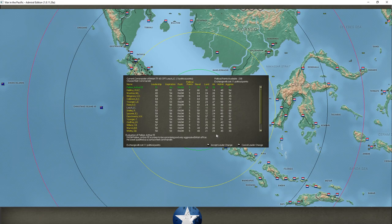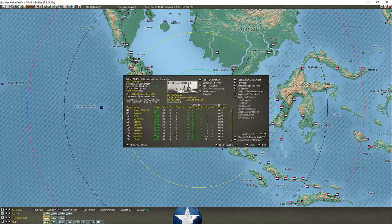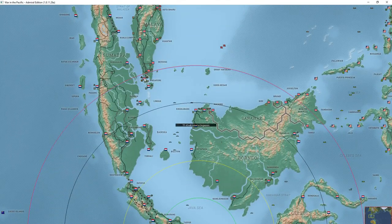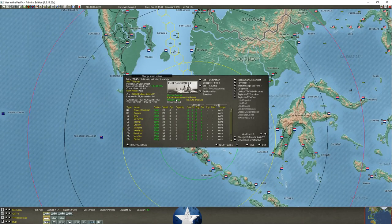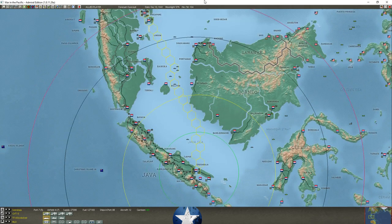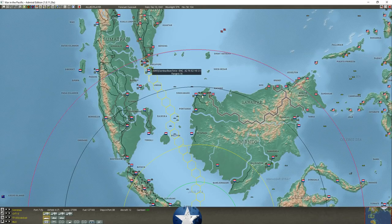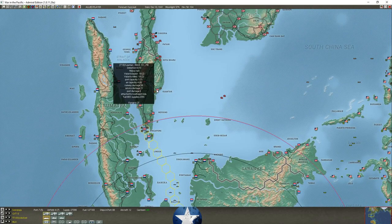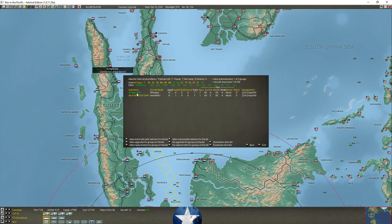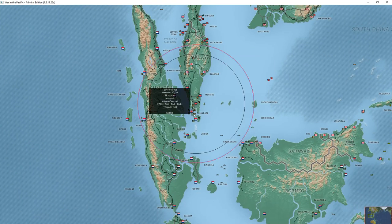We're going to pick our admiral — the highly aggressive and skilled Arthur Pallisar, a rear admiral. It costs five political points; we have 238 available. We'll set the task force destination to Singapore, turn off retirement allowed, and replenish from port — everybody should be at 100%. These guys are going to move up to Singapore.